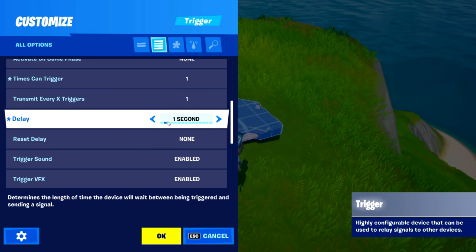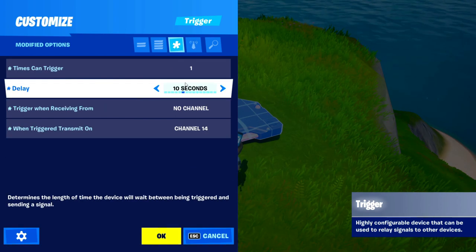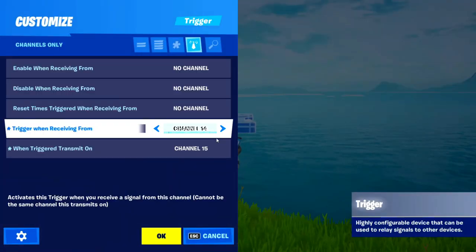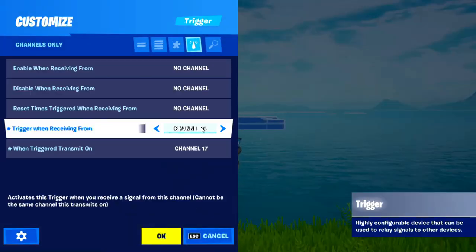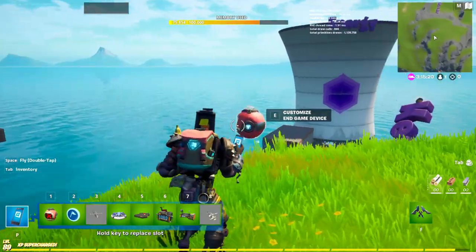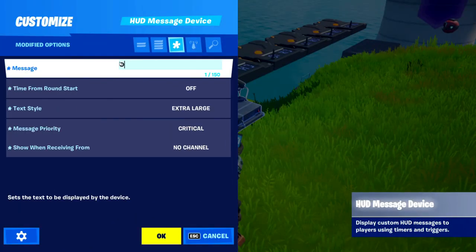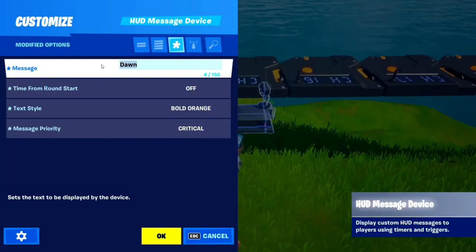Now you're probably wondering how to make the dawn and dusk system. Use a delay — I'll put it on 10 seconds for testing, then make it enable channel fourteen. Drag another trigger over, activated when receiving from fourteen, and set it to transmit fifteen, sixteen, and seventeen — so it'll be dawn, dusk, dawn, dusk. Add one more for channel nineteen. You'd then get another end game device activated from that. Add a message device that says 'dawn' in bold orange, and another saying 'dusk' in bold blue.